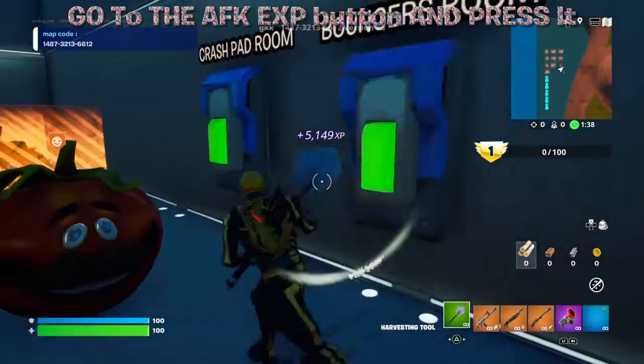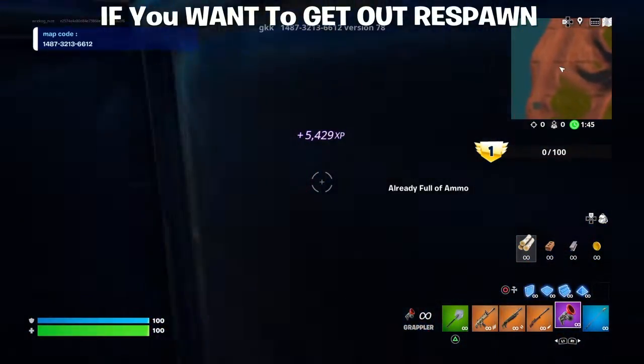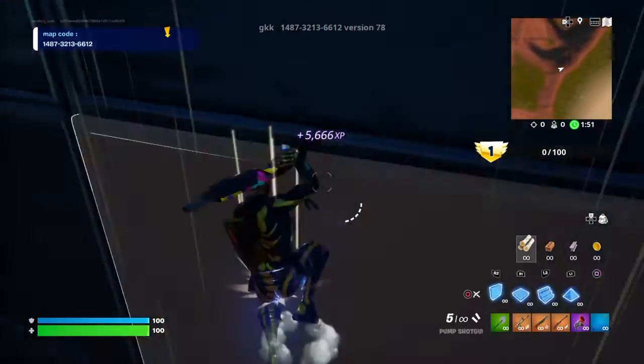And then you guys can go to this crash pad room. Maybe you guys can go to this room — I think it should be like a leave, you can leave over here.